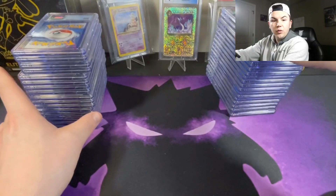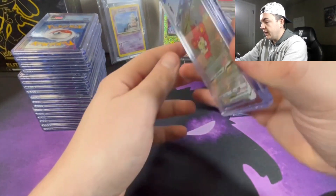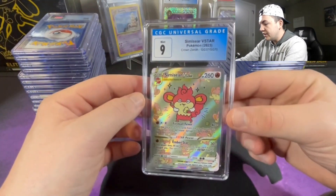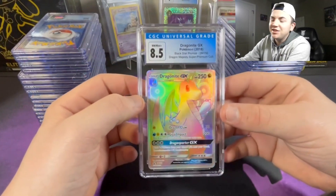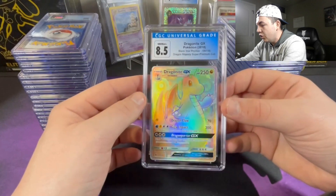Alright, we'll start here and make our way around. First card of the day is a Cinderace V-Star from Crown Zenith at a 9 — that's awesome. Next up we have the GX Dragonite from Sun and Moon — an 8.5. Man, this card is so pretty.